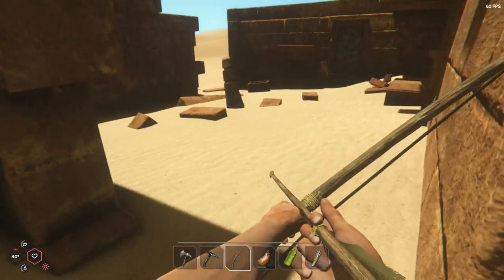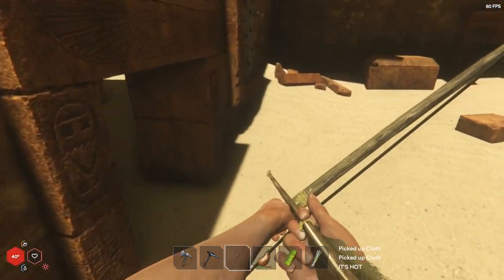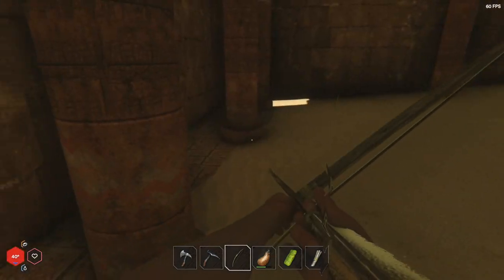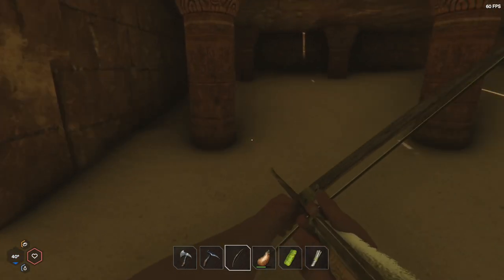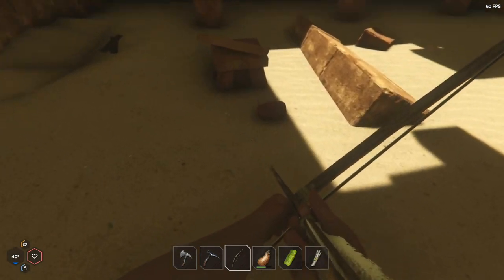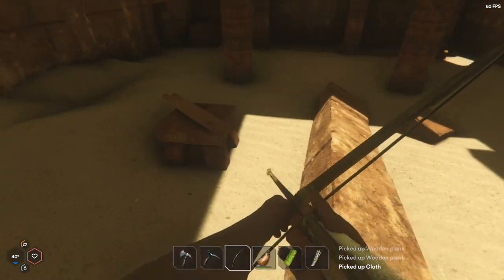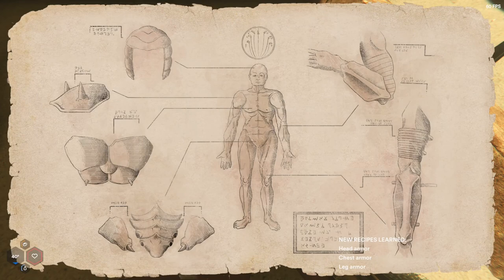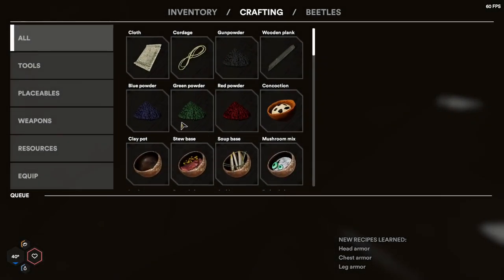Bricks — always need bricks. There's a little flash or something — I think I can see a scroll there. Let's check around. Clay pot, we'll have that. Some boards. Cloth. There is a scroll there — I'll pick that up in a second. What is this one? It's the armor! There we go. Leg armor, chest armor, and head armor. So that's great — we can actually make that now. I've probably thrown a lot of that stuff away, but there we go — tail, scales, head.